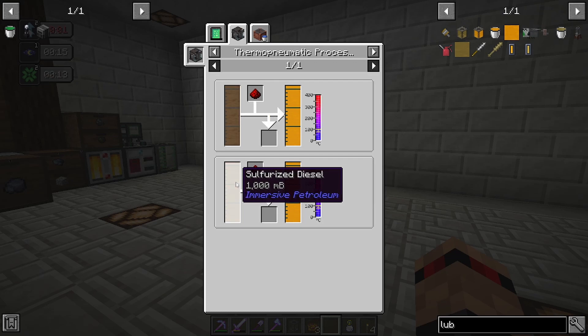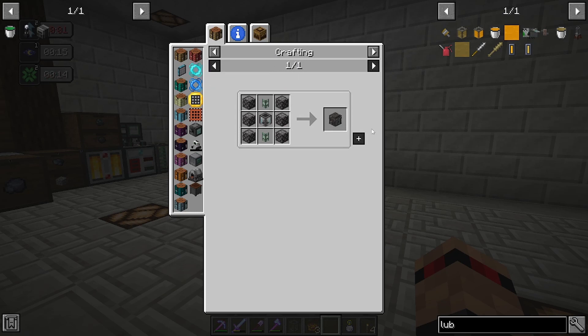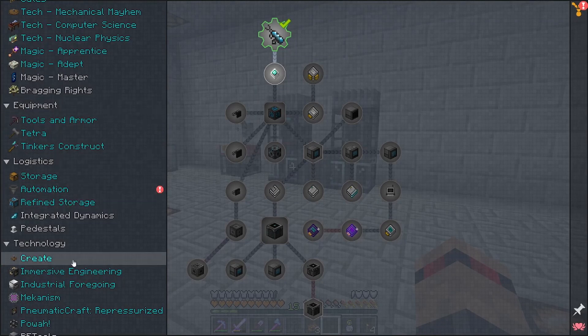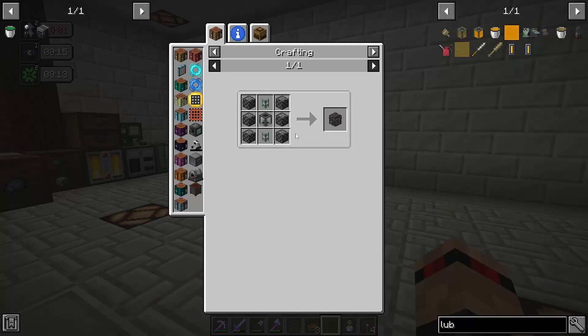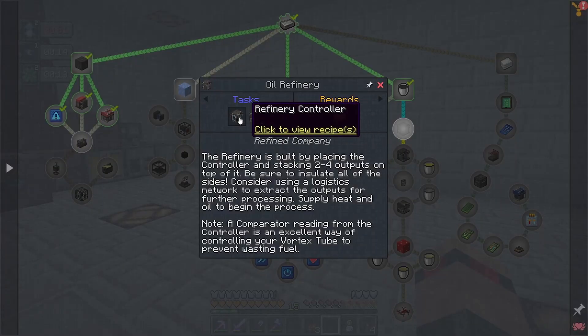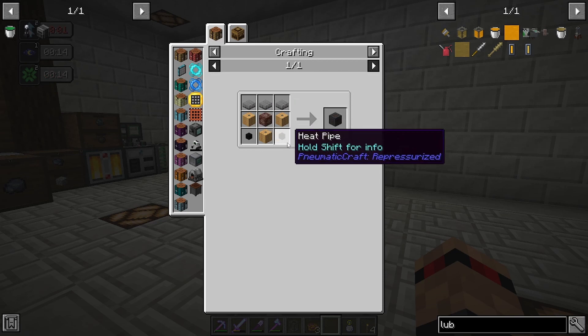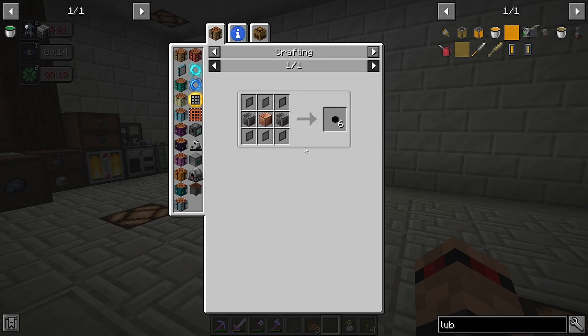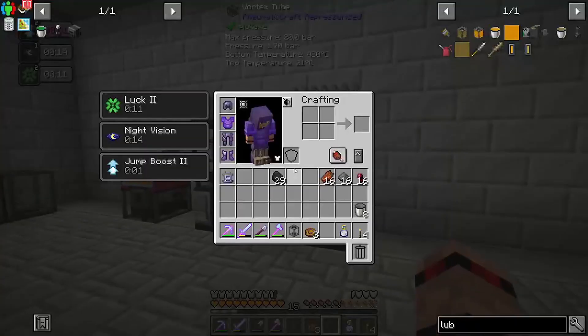We can use biodiesel, diesel, sulfurized diesel. I don't know how to make any of this stuff. Let's go for the diesel — and we need to make a refiner. I still haven't made a refiner yet. Doesn't look that bad to make. The quest wants us to make four of these, and it only wants one controller — that is fine. And the kiln blocks that we accidentally made previously are coming in a bit clutch right there. Thermal lagging — that needs to be black stained, that needs to be grey wool. There's a lot of crafting involved in this.